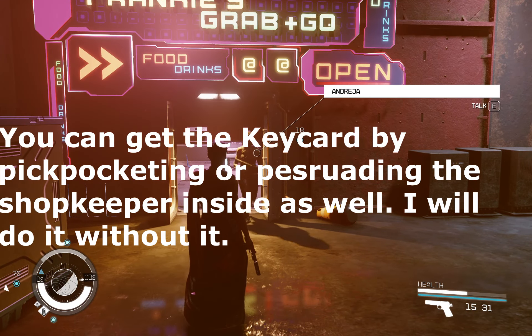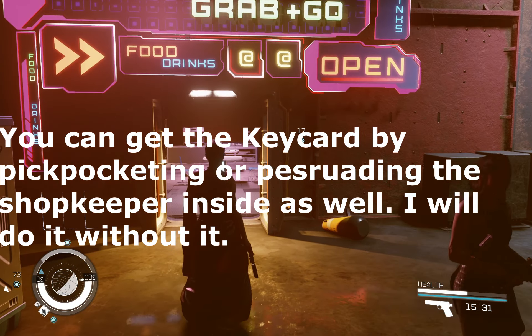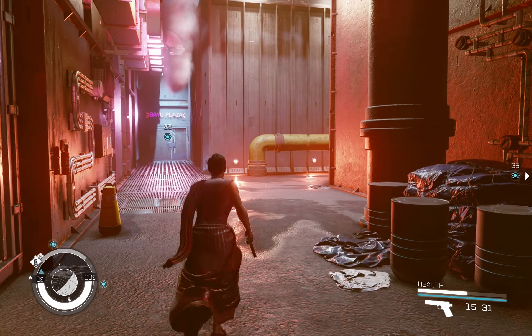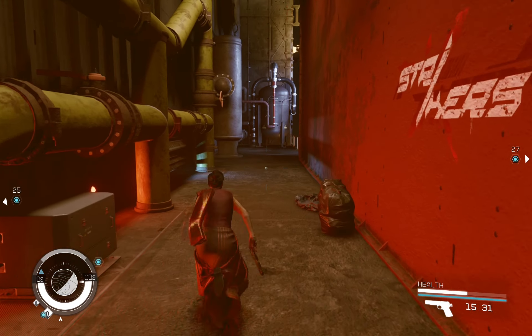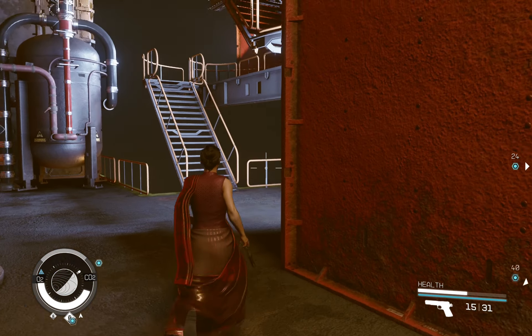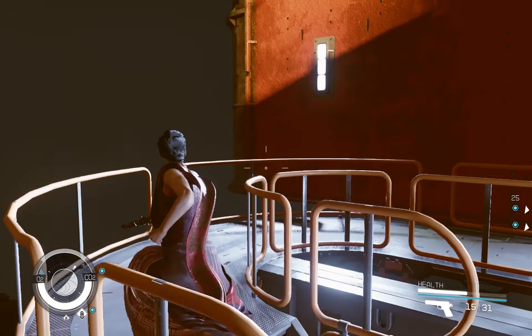I will show you a vent through which you can sneak inside. We have to go behind this Frankie's shop — it does sell some things here. If we go all the way back here, we'll find these stairs. Let's go all the way up.